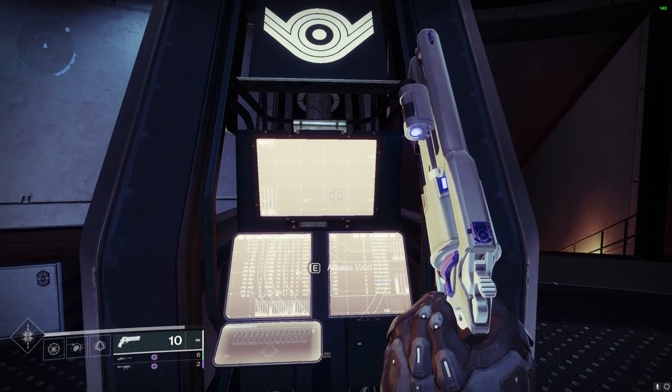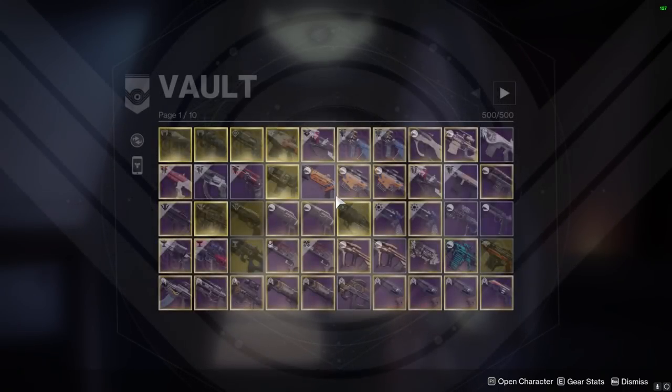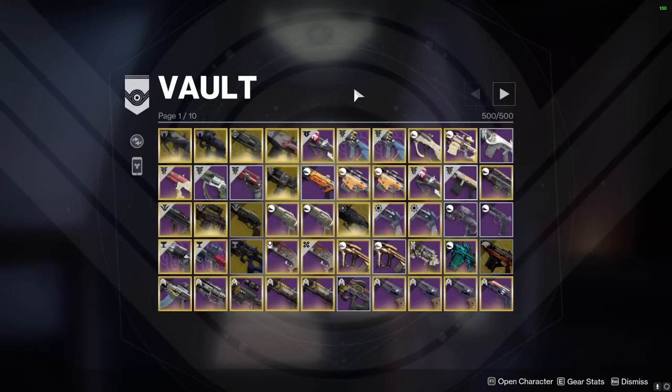We are currently 500 out of 500. Each character is basically at nine out of nine per slot, so there's not a lot of room. My goal is to delete at least 100, ideally 200 slots. I would like to be down to 300 — that's the big goal. We get an A+ if we can do that.